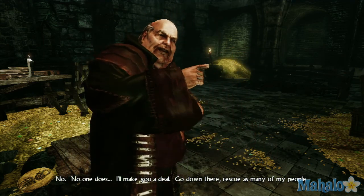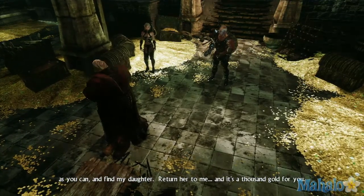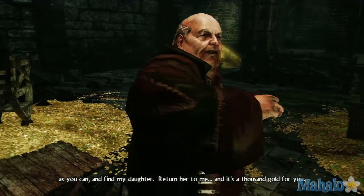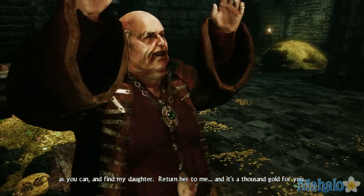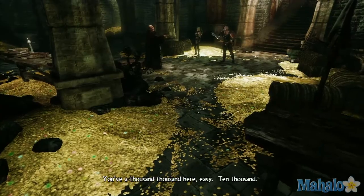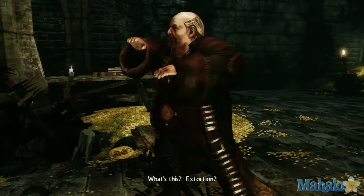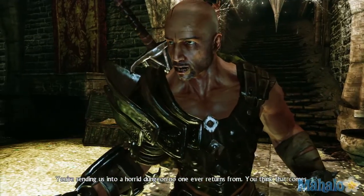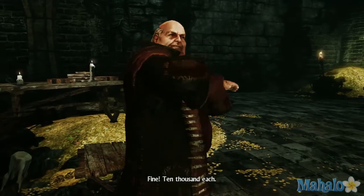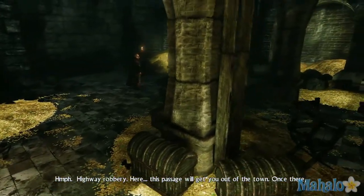I'll make you a deal. Go down there, rescue as many of my people as you can, and find my daughter. Return her to me and it's a thousand gold for you. You've a thousand thousand here, easy. Ten thousand. Each. What's this — extortion? You're sending us into a horrid dungeon no one ever returns from. You think that comes cheap? Fine. Ten thousand each. Highway robbery.